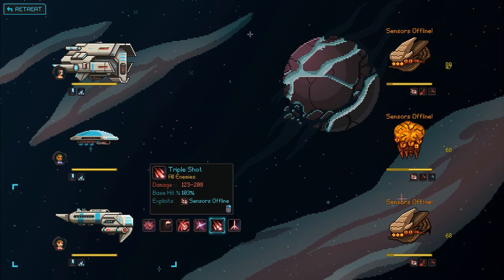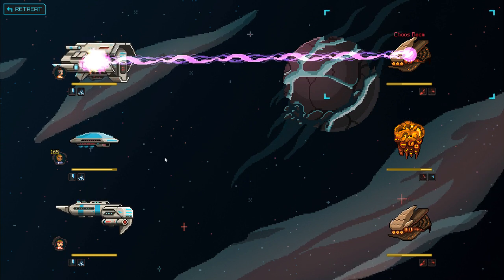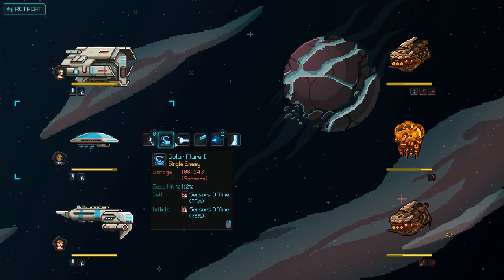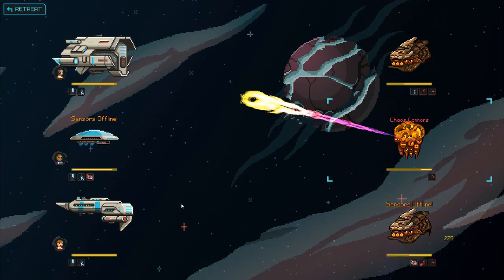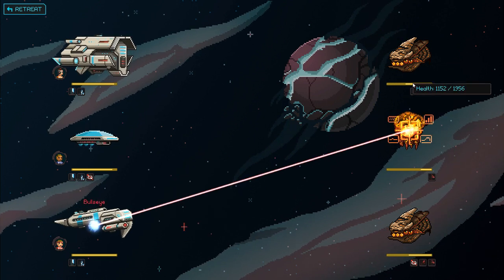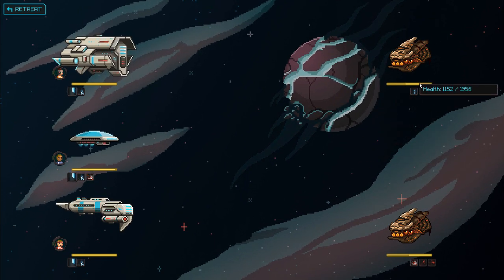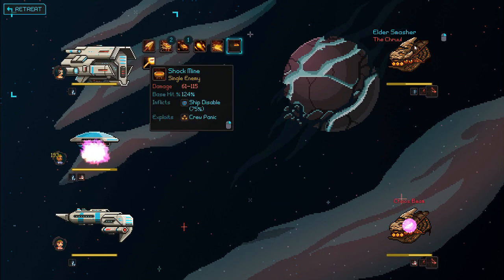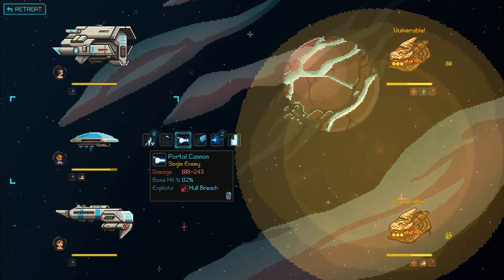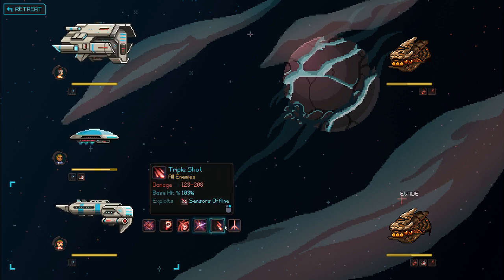We could do a Triple Shot after this - there we go, add some extra damage. Let's just block this guy from doing anything. Let's do Solar Flare on this guy and we'll kill him on the Archer's turn - probably, assuming we have the Archer's turn. There we go. These other guys are looking pretty squishy.